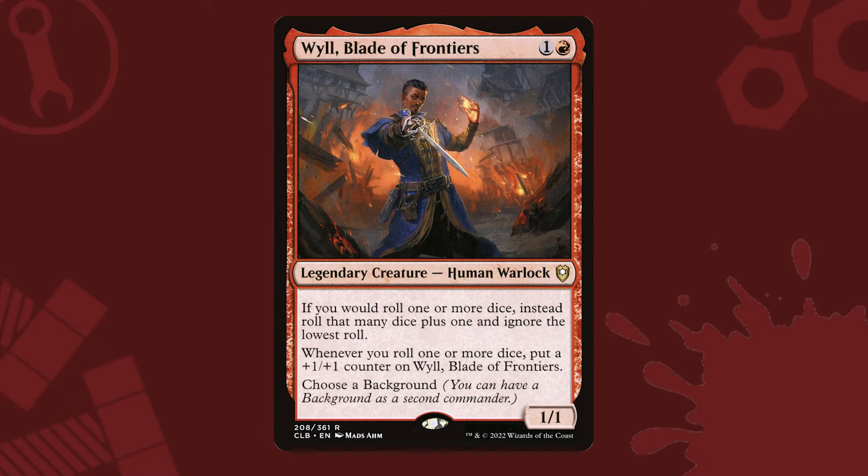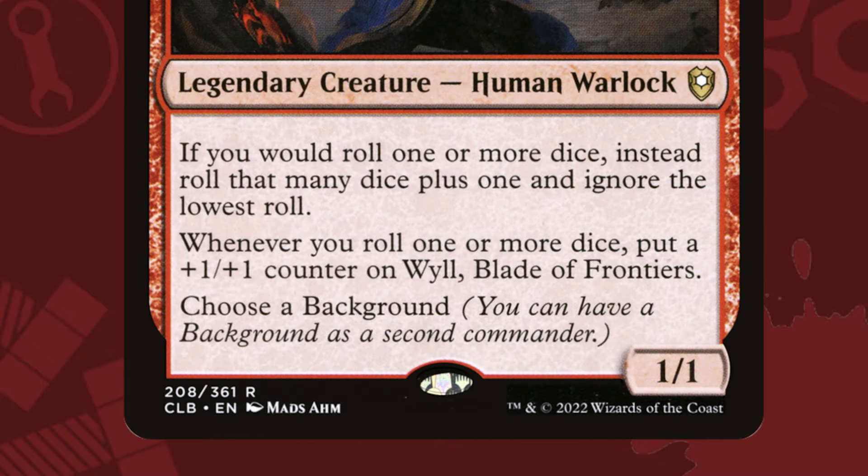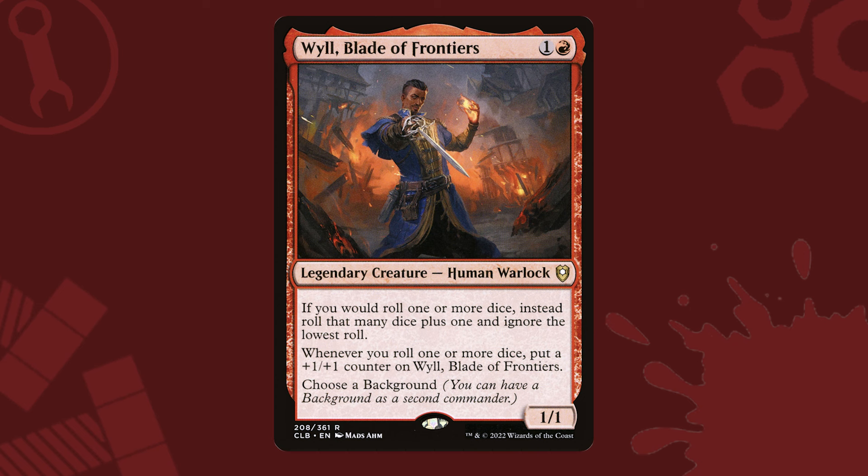But that's not all. Red also gives us Will, Blade of Frontiers, everyone's favorite warlock. He also says if you would roll one or more dice, instead roll that many dice plus one and ignore the lowest roll. So together, if Will multiclasses into Barbarian, we could be rolling two extra dice and ignoring the lowest roll. And that means, if we can find all the bobbleheads, we could be looking at nine dice rolled on a single activation of the Luck bobblehead, trying for those sixes.